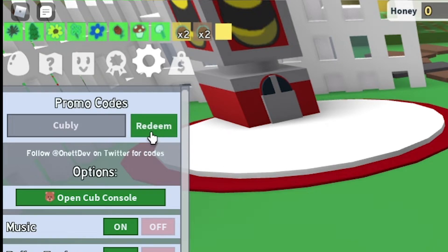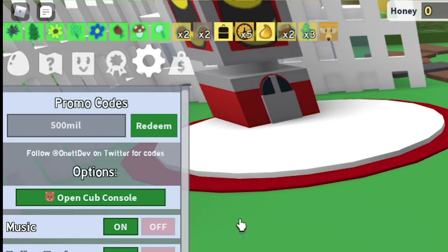The next code we have is CUBLI, boom just like that. And the next code that we have is 500MIL. The one after that is BEESBUZZ — this is crazy, we're not even halfway done. The next one we have is CLUBBEAN — you have to be in the group to redeem that code. The one after that is CLUBCONVERTERS — you have to be in the group for that one as well. And the next one we have is DISCORD100K.